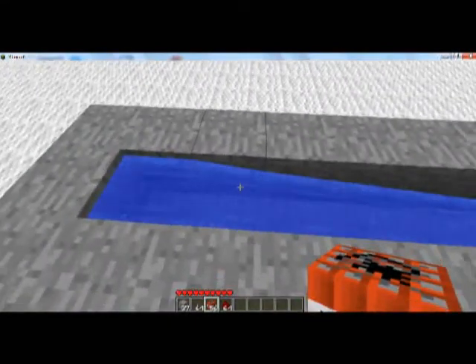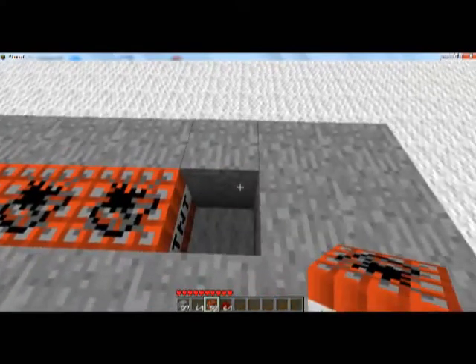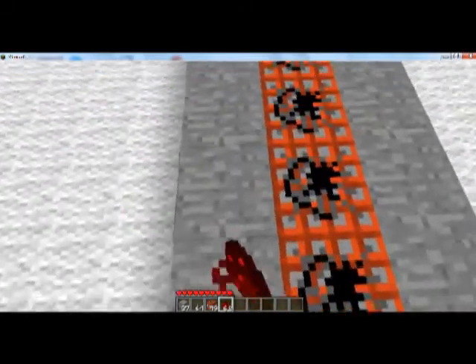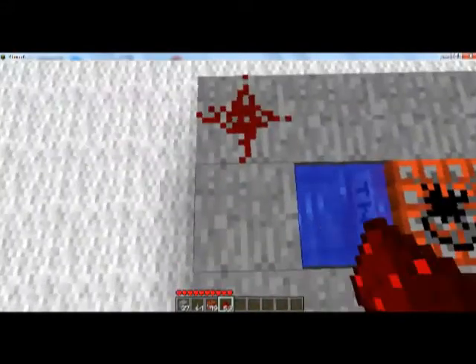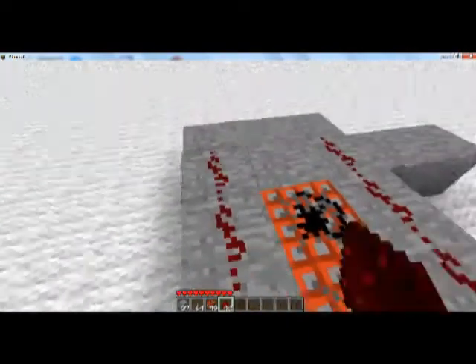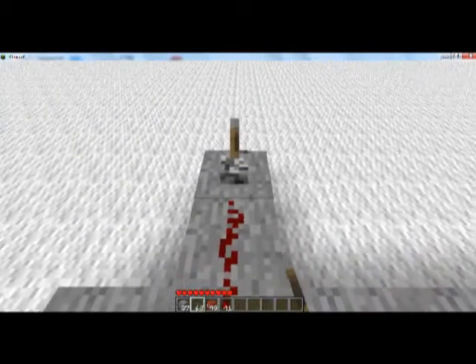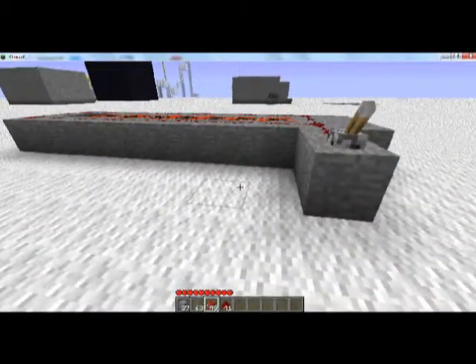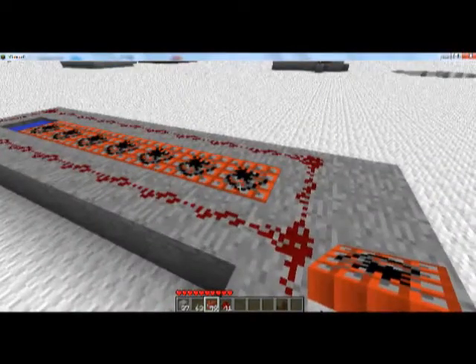Here goes TNT. And then you want to put redstone all around it. You want to have a switch here. When you pull that lever, it's going to activate the TNT. So then we just place that there.